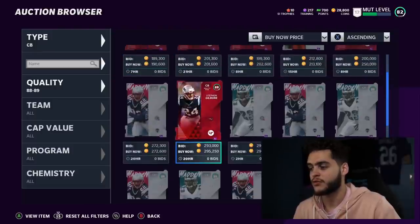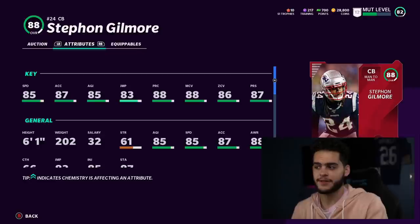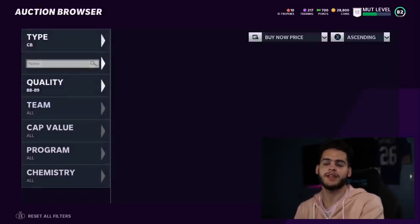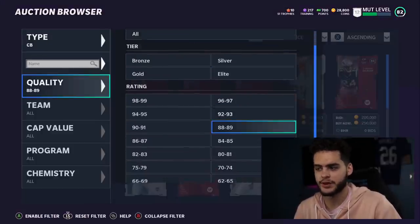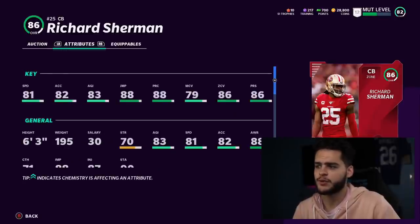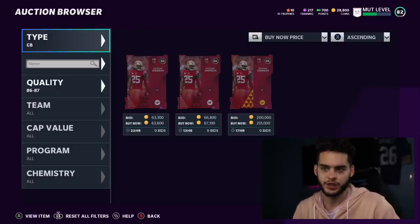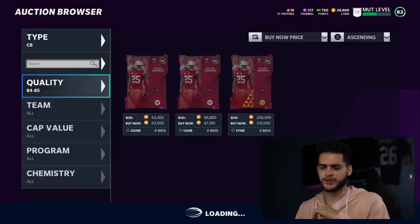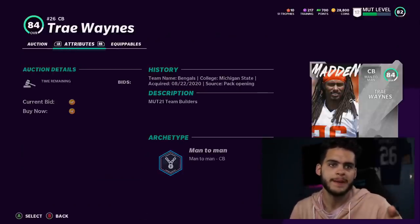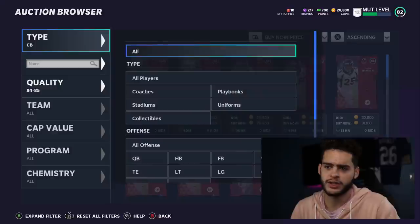For cornerbacks, leaving the expensive diamonds aside, Stephon Gilmore is a must-have right now: 85 speed, 88 man coverage, 88 play rec, 86 zone, 87 press. If you power him up he'll hit a lockdown threshold, which is insane at this stage of the game for a corner with that speed. Gilmore has the coverage stats and the speed — he's like last year's Sherman or Ramsey but with speed. For your second corner, Trey Waynes is a solid option with 90 speed.